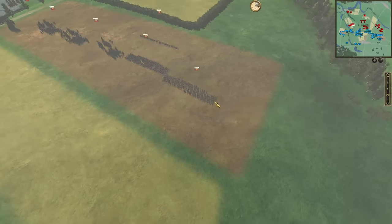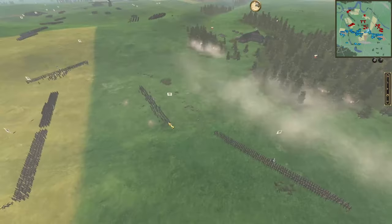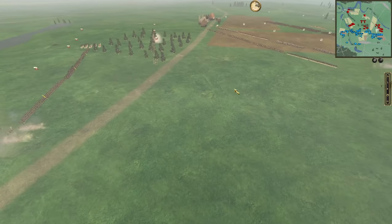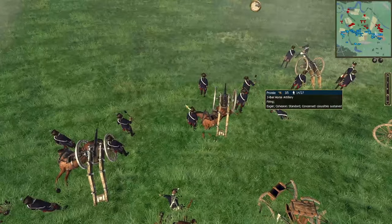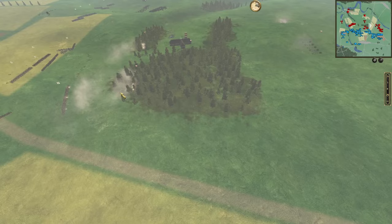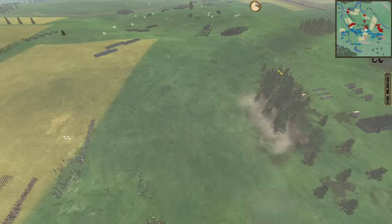One unit broke — they took quite a few casualties and it felt like artillery shells were coming in as well. Russia is doing a cautious advance. Another Prussian musketeer breaking, so the initial assault isn't going great. The trees are giving the Russians the advantage — haven't even gotten a volley off on those guys, but that's about to change.